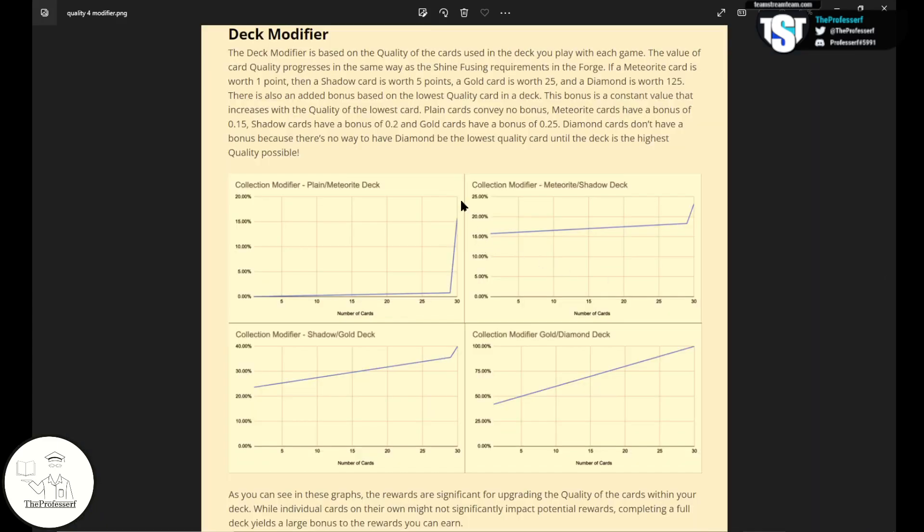With Daily Play to Earn now live, shiny cards have an added value where having shiny cards in your deck increases your deck modifier, which factors into calculating your daily earnings. You can see that a plain deck — basically all core cards — doesn't really get much of a boost. However, if you have 30 cards which are meteorite, you get an immediate 15% boost to your daily earnings, and so on, showing how much an all-diamond deck gets a bonus on their modifier for daily earnings.